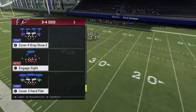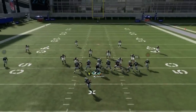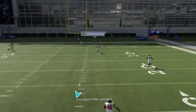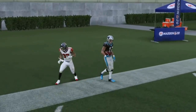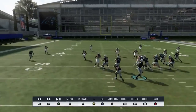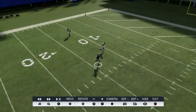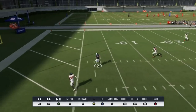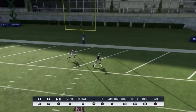Next up, we've got the close PA cross. This is a natural cover four beater. Pass block the running back — I have some good routes crossing the field, but I'm really just waiting for that X route to clear so I can throw it up over the safeties. All you're really doing is waiting for this guy to get inside that safety. None of them can catch up, so pass-lead it to the outside, away from the safety — that's all you really have to worry about.